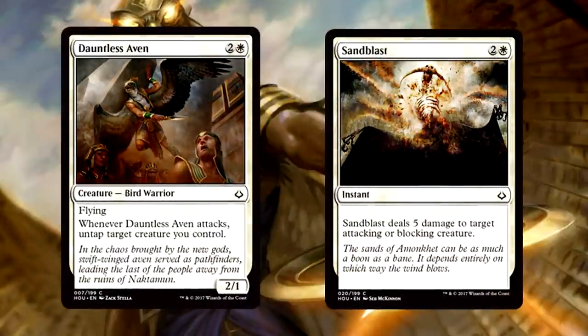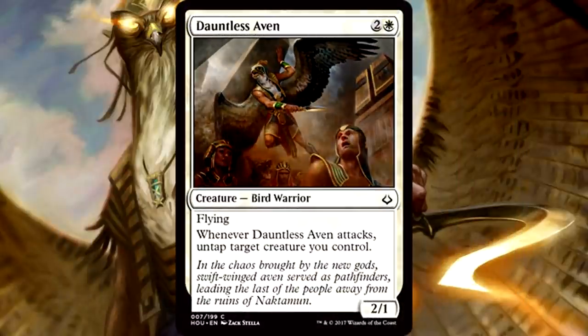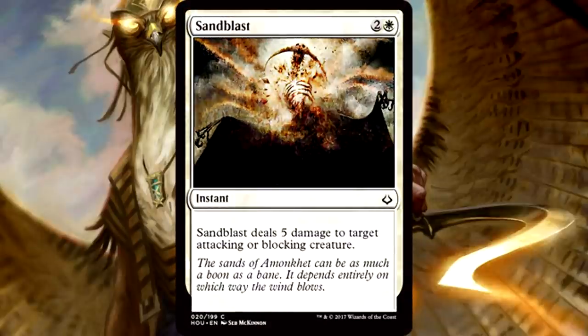For white commons there are only two I want to mention: Dauntless Aven and Sandblast. I talked Dauntless Aven up in the pre-release guide but I didn't do it justice. This could be one of the best commons in the entire set — just totally unreal. It can untap itself on attack, it can untap exerted creatures, and it's a flyer with 2 power for 3 mana. Dauntless Aven is absurd as a common, much better than I thought it would be. Sandblast is high-quality instant-speed removal — 5 damage is going to kill most creatures you care about in this format. Definitely worth a high pick.